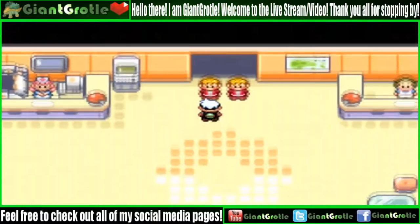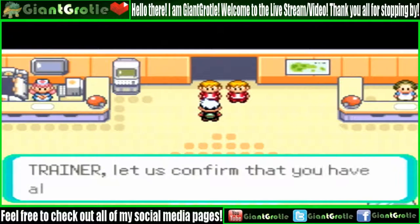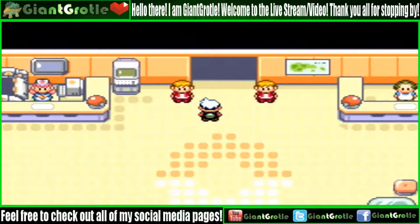Let's go talk to the guard. It doesn't matter which one you talk to — they both say the same thing. The guard says: beyond this point only trainers who have collected all the gym badges are permitted to enter. They confirm your badges and let you through.